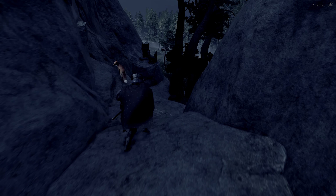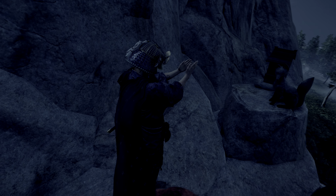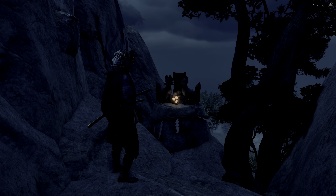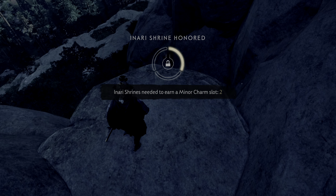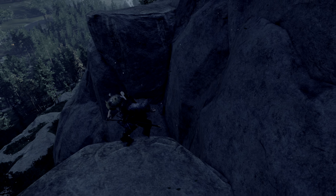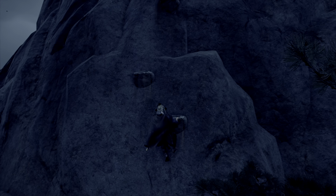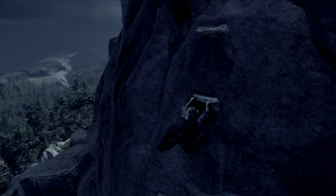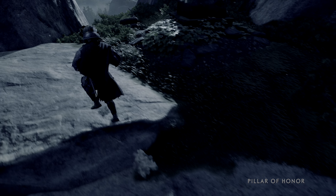If you know where the shrines are, you can honor them without having to follow the fox. It's just they're so out of the way and they're not marked on the map like the den is, so you're just more or less better off getting there on your own. That's another fox in the book. We're going to need two more to get a minor charm slot. He wants me to climb up there but I think we already did. Where's the fox? Do I need to go up here to pet him? Sometimes they just disappear into the nethers and then I can never find them.